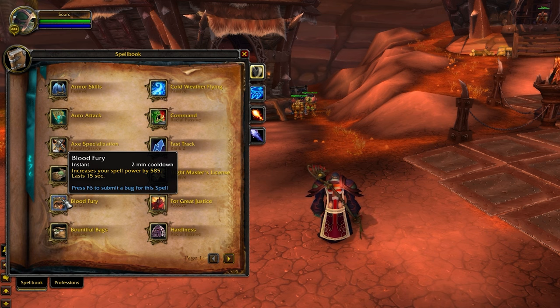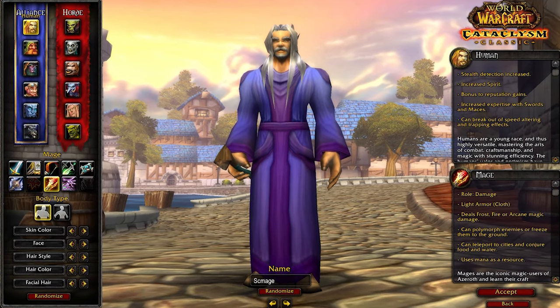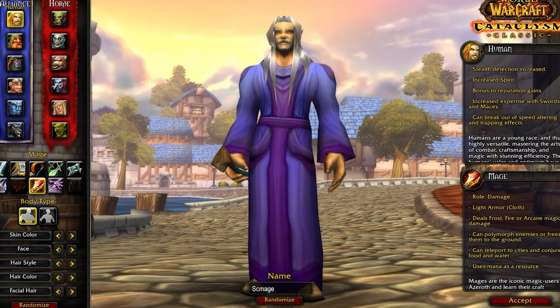Blood Fury is also a nice bonus as this effectively serves as a mini trinket. While Horde is a solid option, most mages are going to find themselves on the Alliance playing Human, as this helps to optimize our gearing strategy.